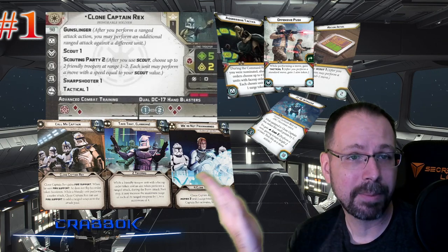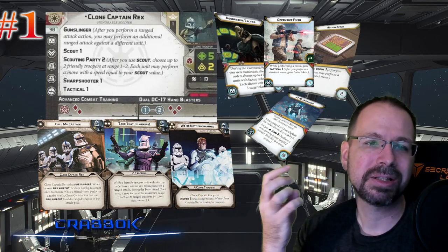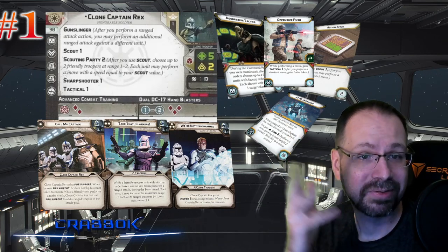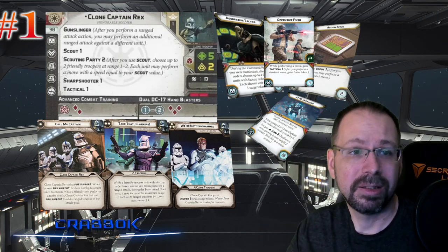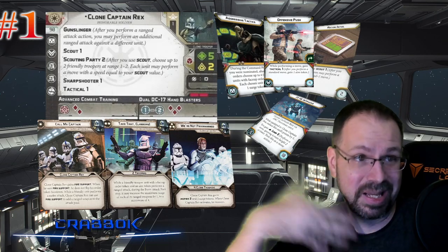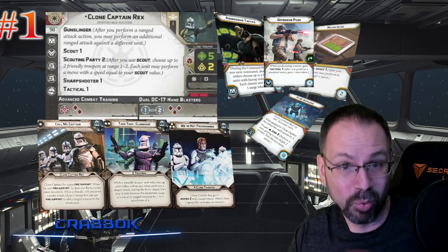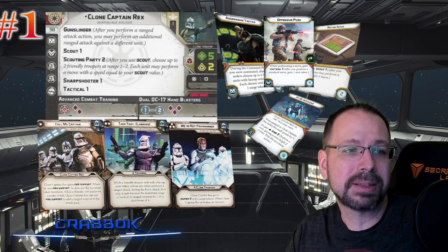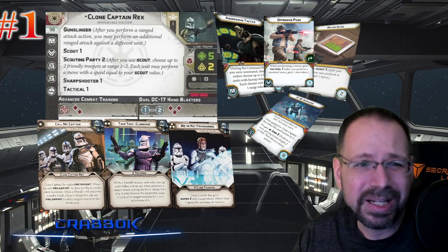Rex is just incredible. He's got a command slot — Aggressive Tactics is a really, really good option on him. Offensive Push again, kind of like with the ARCs. He can take a jetpack and gets a little discount on it too. Recon Intel is actually really, really good with him because you've got Scouting Party — they get to use your scout value, so you can scout 2 or even scout 3 on advanced positions. Two gear slots mean you can keep him alive with Emergency Stims or something. And he's only 90 points.